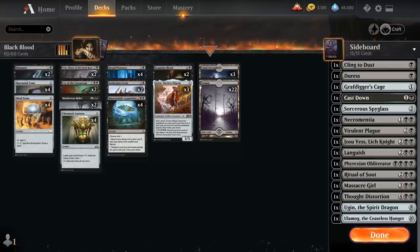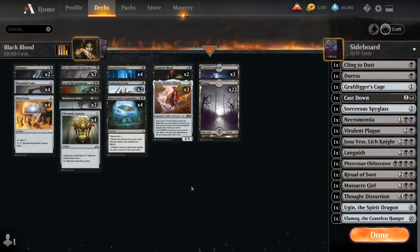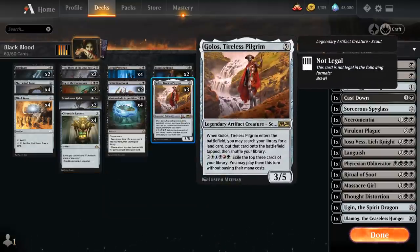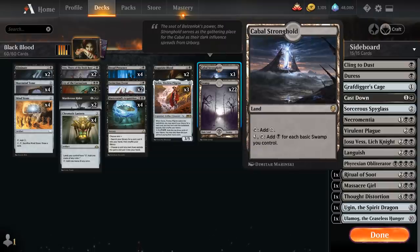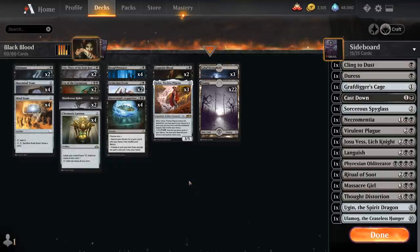So this is the 2-card combo, pretty straightforward, and we're playing it in a Chromatic Black shell. It allows us to play Mastermind's Acquisition as a powerful tutor card to search up any card in the main deck or sideboard. We're also playing the package of Chromatic Lantern plus Golos, so we get to activate Golos, and Golos can search up Cabal Stronghold, which works nicely with all our Swamps, generating extra mana. With all that extra mana it becomes much easier to activate Golos or use Mastermind's Acquisition and play a powerful card in the same turn.